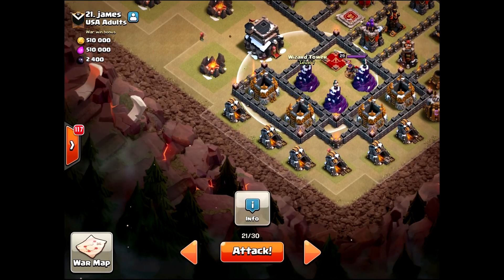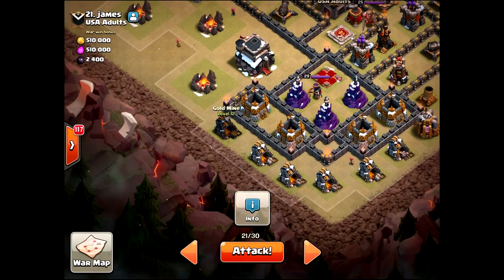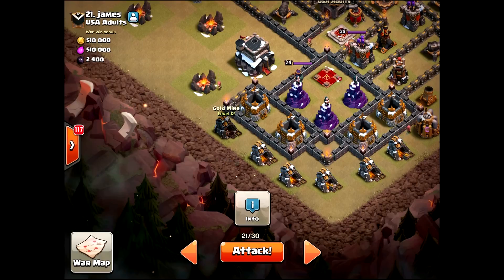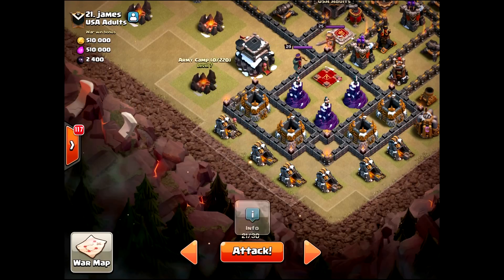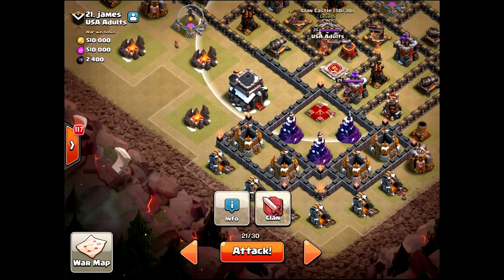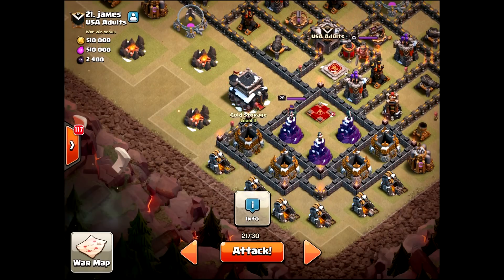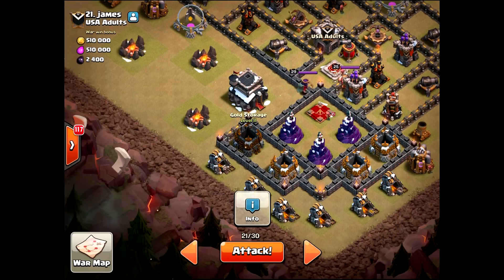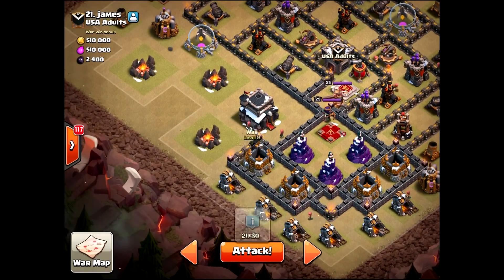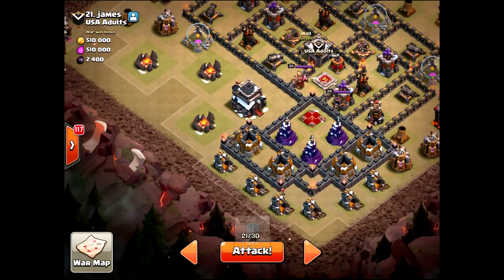There might be a Tesla pop around here, which is where I'm going to enter my side from. I'm going to put a minion here to see if a Tesla pops. If it does, I'm sending a baby dragon. I need to get at least this structure down because my BK is going to lead the way — the BK should get the AQ before it aggros anything else. But if there's a Tesla pop there it's going to be really dicey, so I'll have to use my ability early. My queen is going to get stuck on this storage, so I might reinforce her with a wizard or baby dragon to bring it down. I need to hug this wall so she doesn't walk right or left.